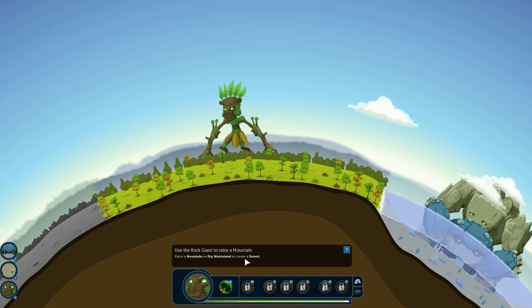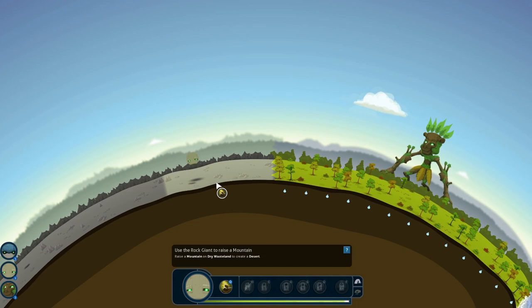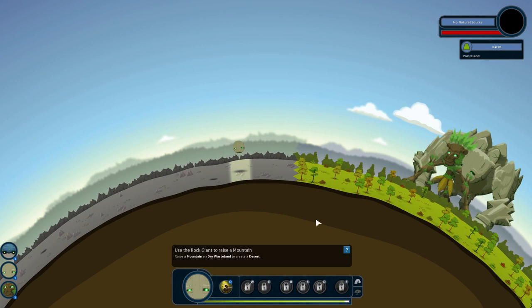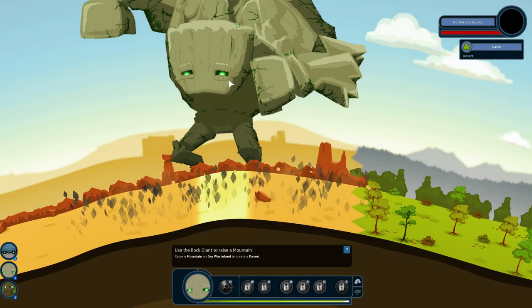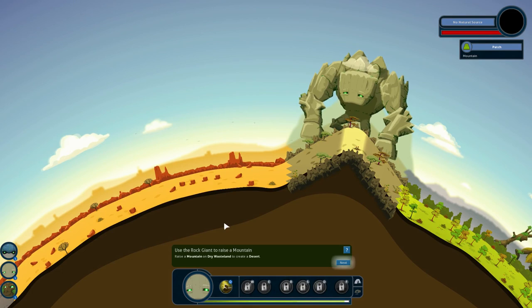If I were to raise a mountain over here on the wet land, it wouldn't work. Something I've experimented with is that you can raise a mountain right next to this and it's not going to destroy this land. So we'll go ahead and do that there — that'll create desert to the left. We've got a mountain that separates the forest from the desert. Excellent.